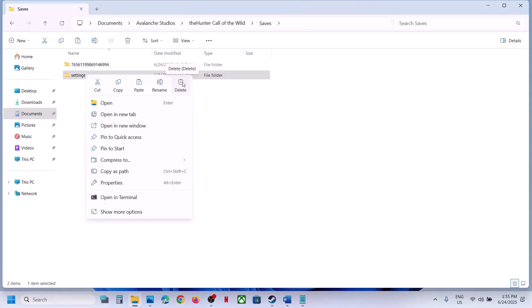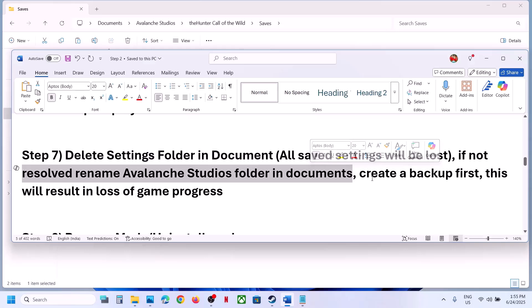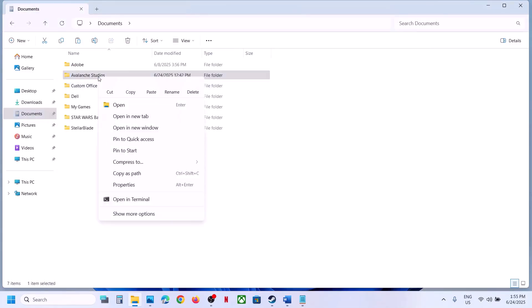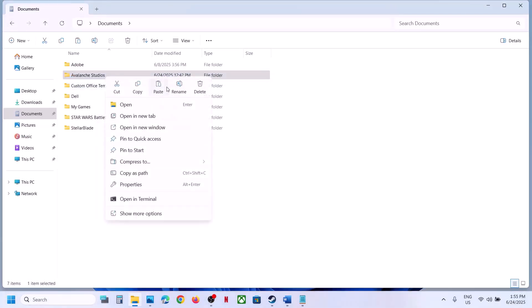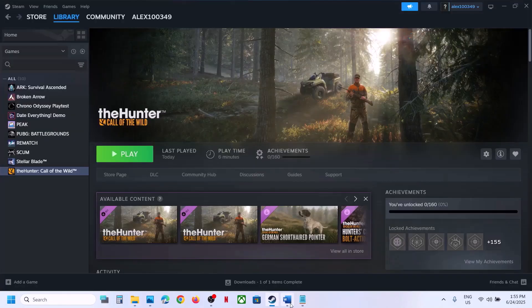If that does not work, rename the game folder in Documents — but create a backup first because you will lose all game progress and have to start from scratch. Go to Documents, copy the folder to the desktop as a backup. Once backed up, rename the folder. You already have a backup so you can always restore it. Launch the game and check.